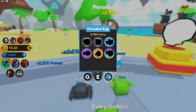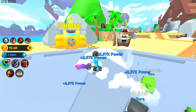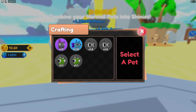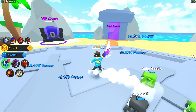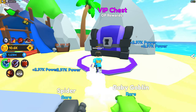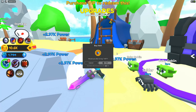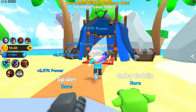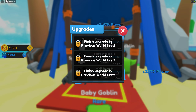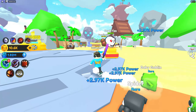Look at that — Paradise Eggs, 3.57 million coins. And now we can also have shiny pets. I'm loving this game! Dark Forest — that's the first area we've been to. VIP Chest with OP rewards — are you just tempting me? We can do more upgrades here after we maximize upgrades in the first area. That's actually awesome — we need to start farming.